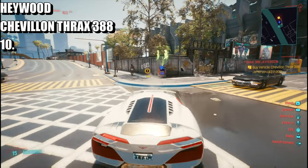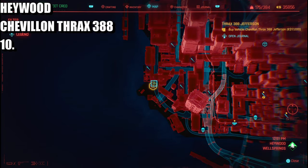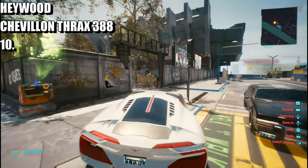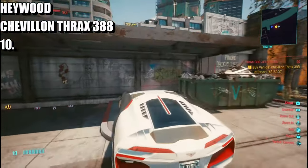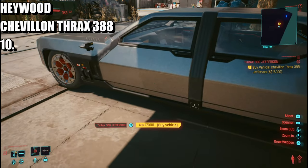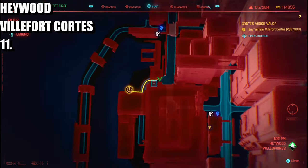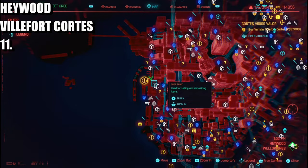Now we are in The Glen — this is going to be the Wellsprings area down in this particular area in Haywood. The next one doesn't cost too much. After that, the next vehicle is going to cost 37 grand and it's also in Wellsprings, Haywood. Come over into this particular area right over here.